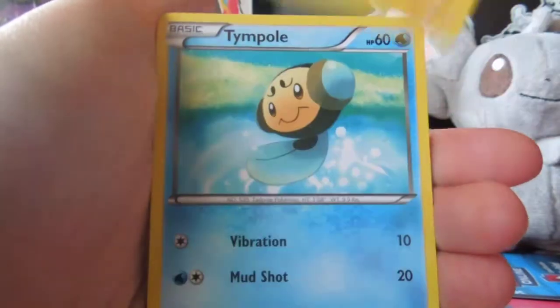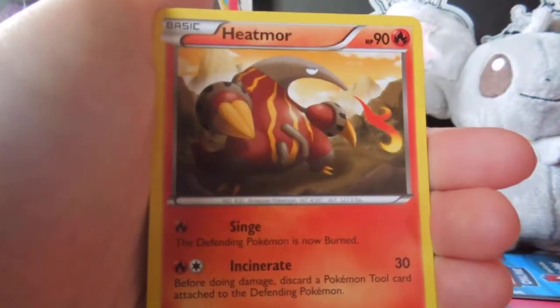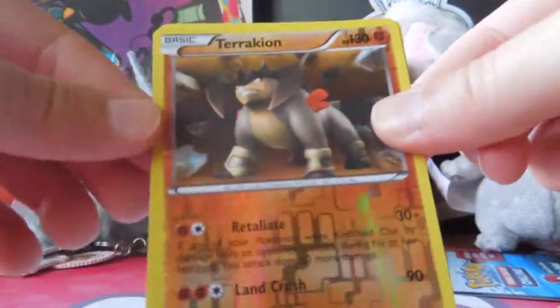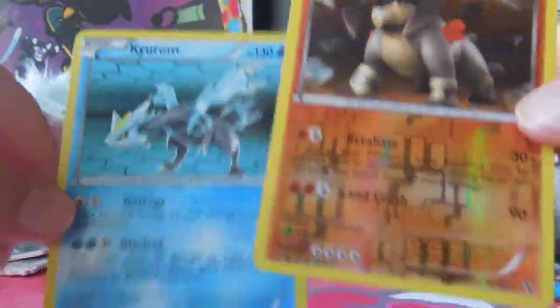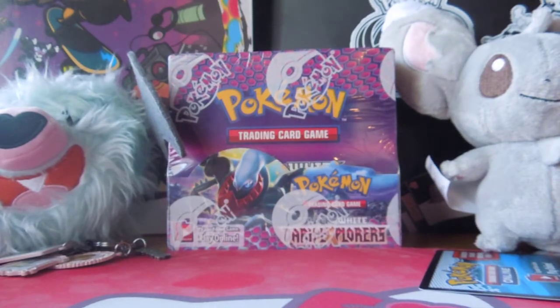Pawniard, Vanillite, Stunfisk, Timburr, Psyduck, Klink, Heatmor, Electric Energy, Terrakion — that's good, Reverse Holo. Even though it's not a full art, that's okay, it's good. That's a really good pack. And another Electric Energy. That's an okay pack.